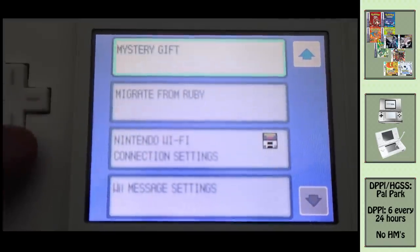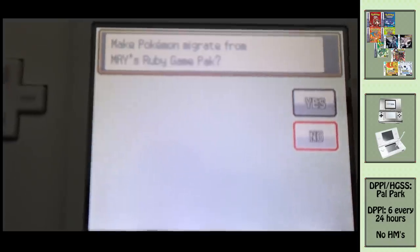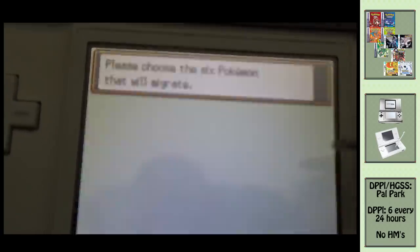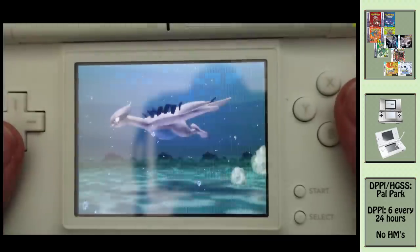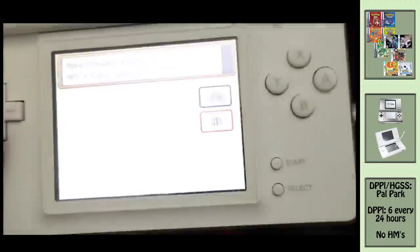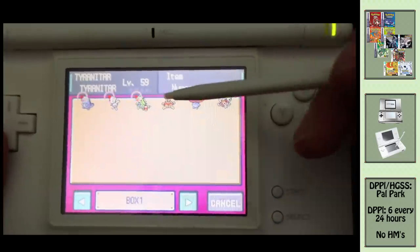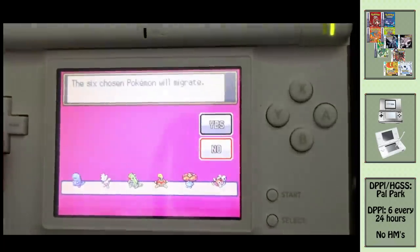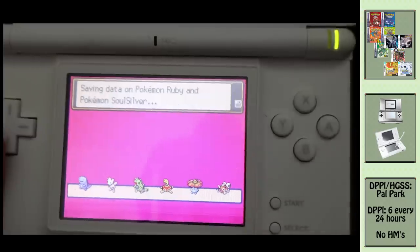On to SoulSilver then instead. Same process again — scroll down on the Start menu before entering the game and follow the instructions. Make sure your Pokemon have no HMs because you can't transfer them. You can select Pokemon in other boxes but I've put them all together to make it easier. It takes a little while while it saves. Why not take a moment to remember all the adventures you've had together so far?